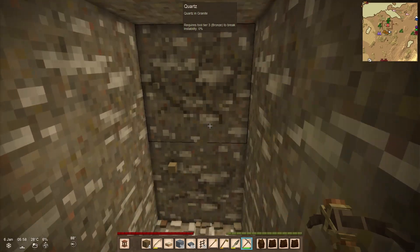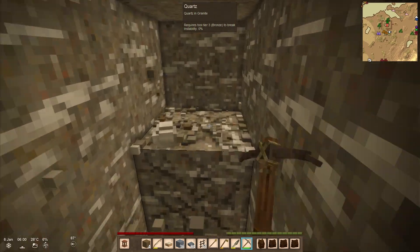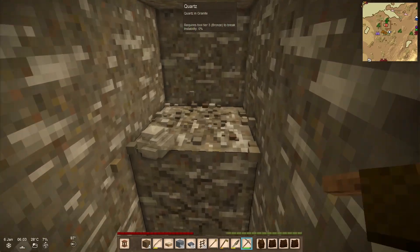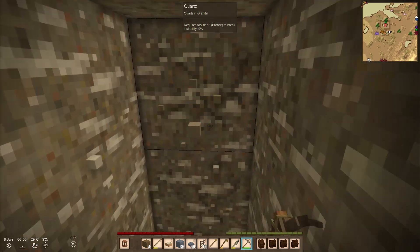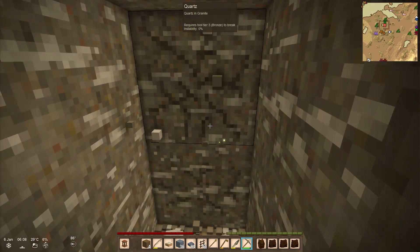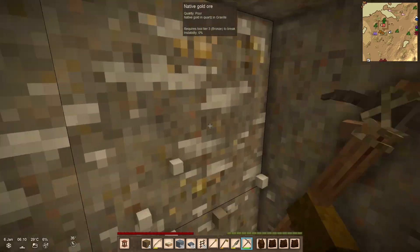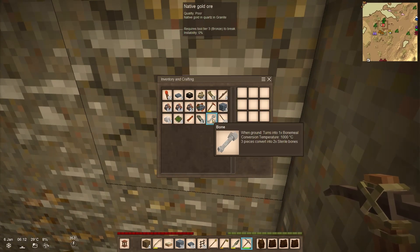I was just gonna try and dig across this thing to see if I discovered anything else, but I'm about to be under my chickens — I know quartz deposits are large but wow. Good thing I have this iron pickaxe. There's some more gold all the way over here, but this is poor quality and I'm not going to be able to fit it in my inventory.